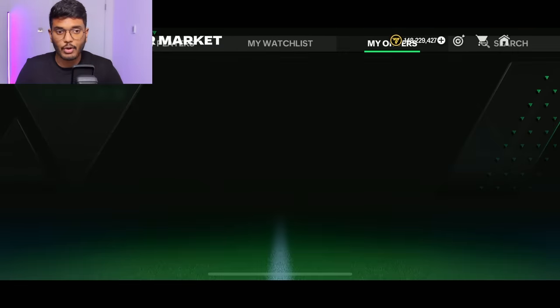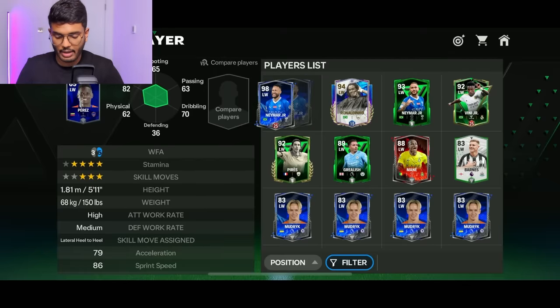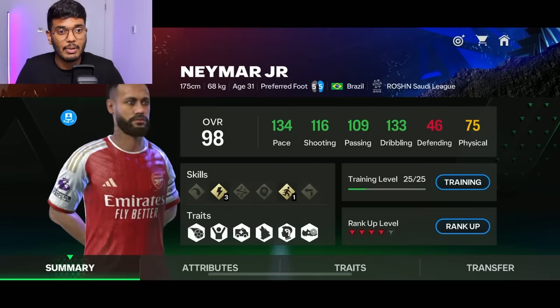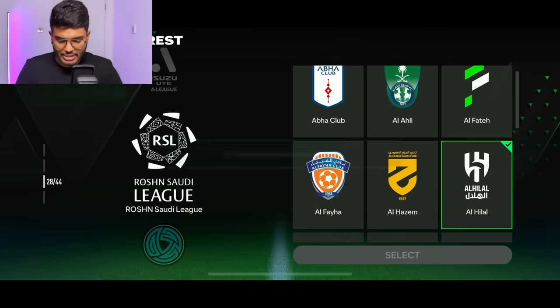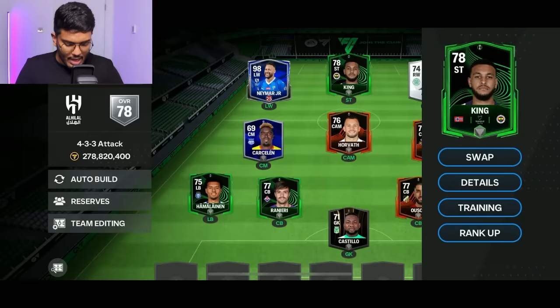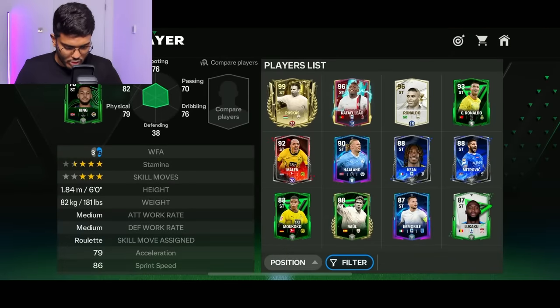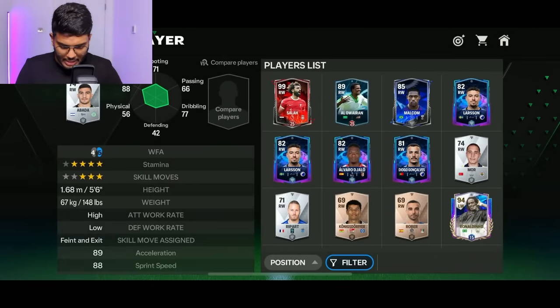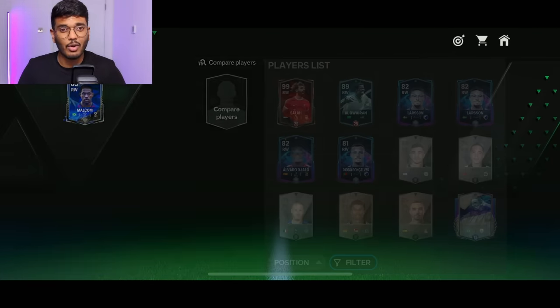These are all the players we got. In the left wing we've got Neymar Jr., ranked-up version at level 25. I'm going to show you Neymar's stats: 134 pace, 133 dribbling, 116 shooting, 110 passing. Let me change the crest to Al Hilal — there we go. I like the Al Hilal kit, it looks cool, and the team also looks cool. In the striker we've got Mitrovic. Our front three of Neymar, Mitrovic, and Malcom is very good — Mitrovic is just a goal-scoring machine.